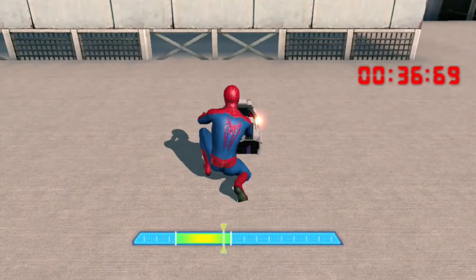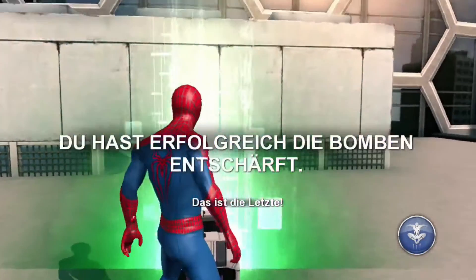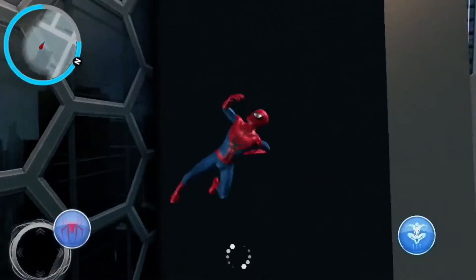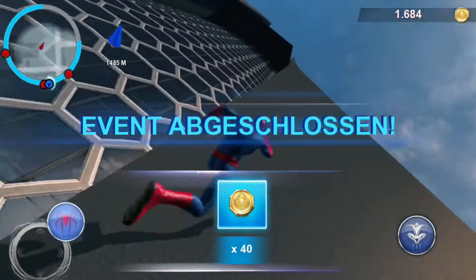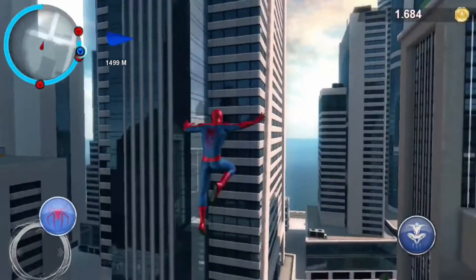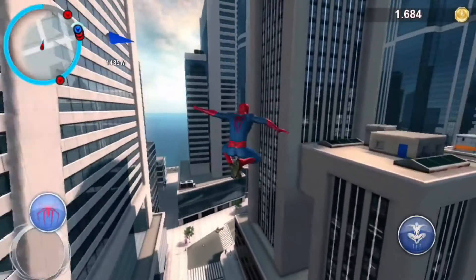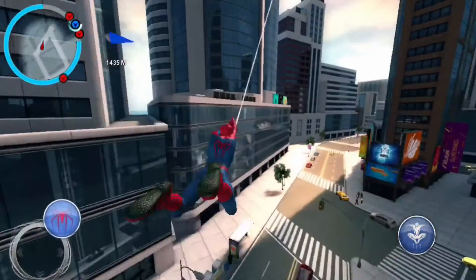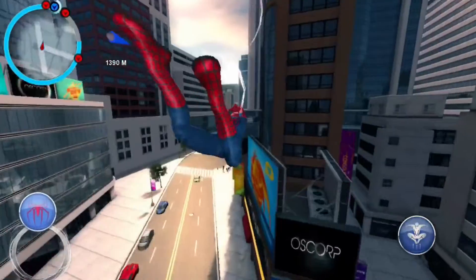On the radar you see different colored dots. Blue dots represent story-related events, red dots represent simple missions. In general the missions are bright and diversified. One time you have to bring an injured person to the hospital, then you need to help a policeman, and another time you simply brawl with one of the countless criminals of the city.